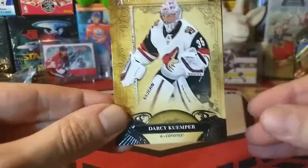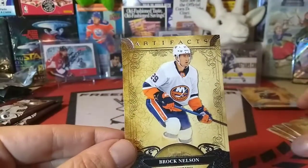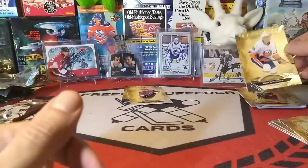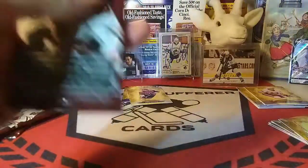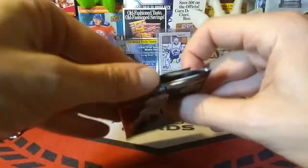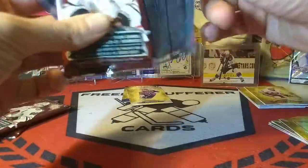Gotta put Phil in our hit pile — oh man, and there's another keeper. Darcy Kemper — not Brady Kemper, goaltender, goalie, backstop. Brock Nelson. Three packs to go. I'm enjoying this break — thank you, mysterious Quebec native, whoever you are. Appreciate you greatly.